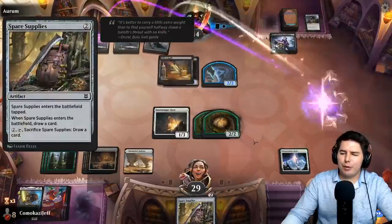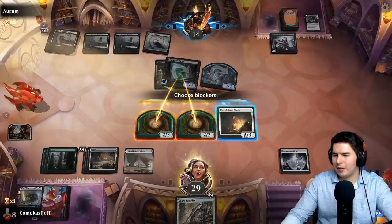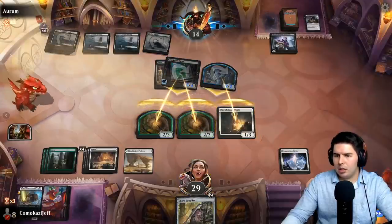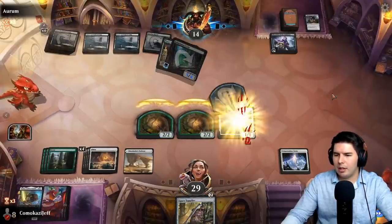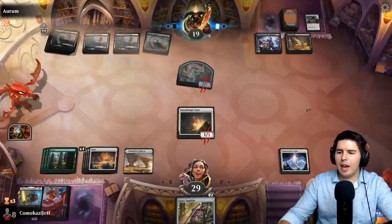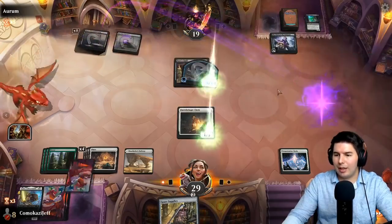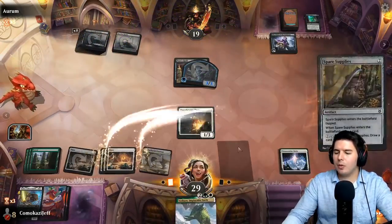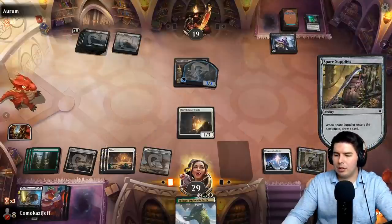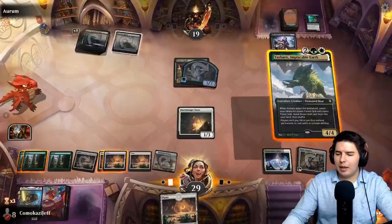Is this better than the three-mana dwarf? I think so with everything else we have. Block everything, they gain more life. The game slows down a bit — they're topdecking. They didn't get rid of our Teleportation Circle with the one real good shot they had, so now we're in fantastic shape. Draw a card — should have played Yasharn first. Thin the deck a bit, get rid of all the Plains and Forests.